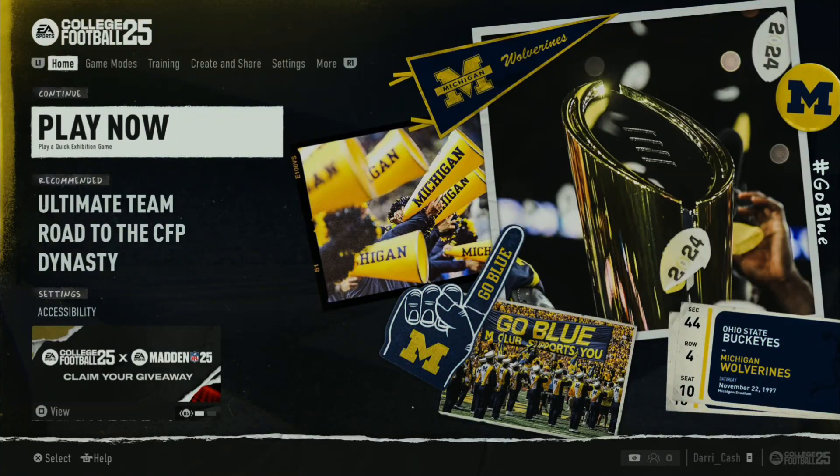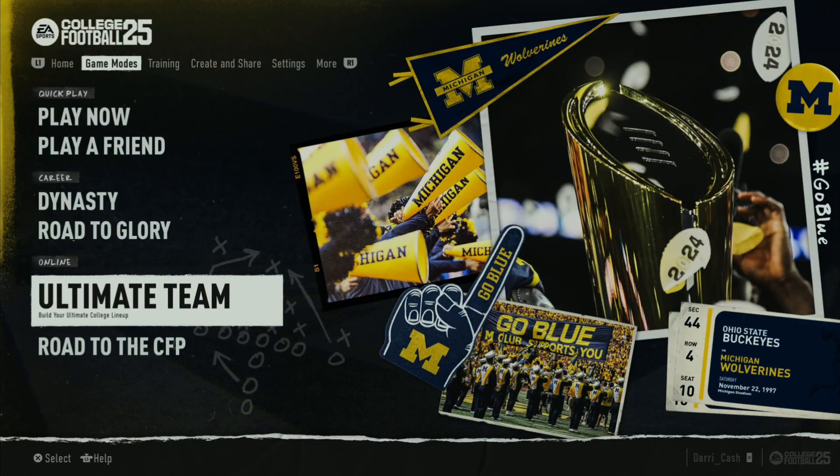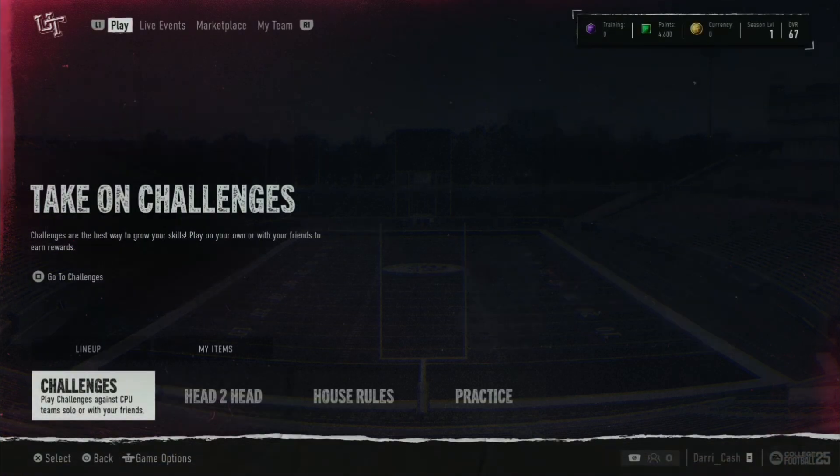Welcome back everyone, this is Daddy Cash here with another College Football 25 tutorial guide. In this tutorial we're going to get the silver trophy. It all begins at the main menu — just go there and start your Ultimate Team. You can skip the tutorial, and after a few seconds look at your lineup and the trophy should pop for you.